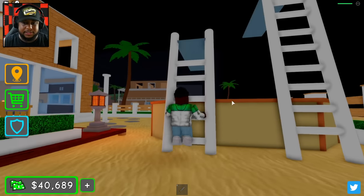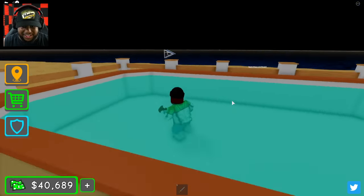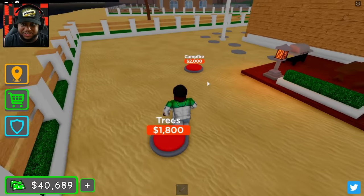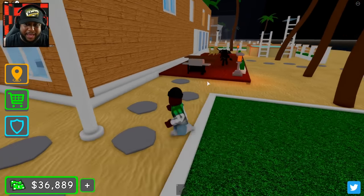We're gonna put our pool down, our diving planks. Your boy can dive out here! We got our trees and campfire.